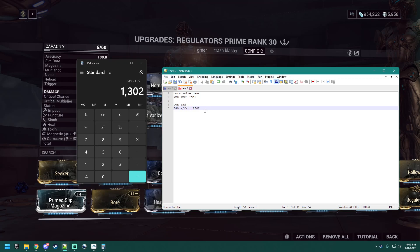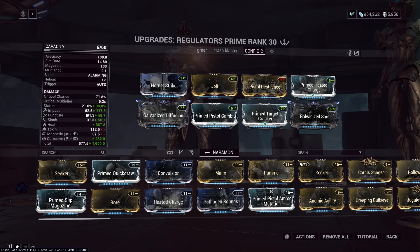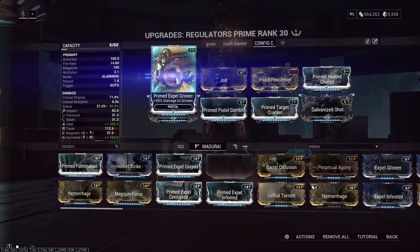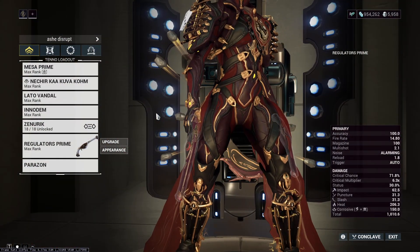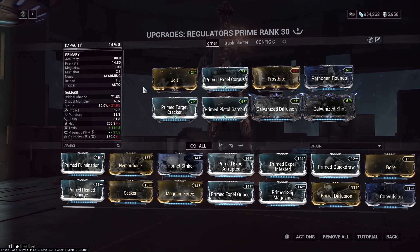But the Toxin/Radiation build has a faction mod on it. So it's going to be 840 times 1.55, which is 1302 with faction. This is why you should never run Hornet Strike on this — don't ever run Hornet Strike with Mesa's pistols because she's going to bullet hose the other IPS procs. If you shoot something long enough you will get every status on here.